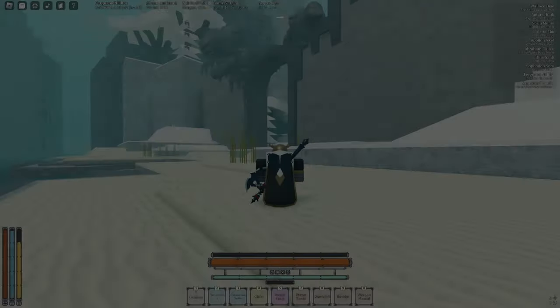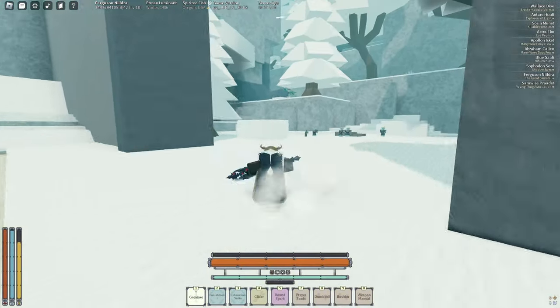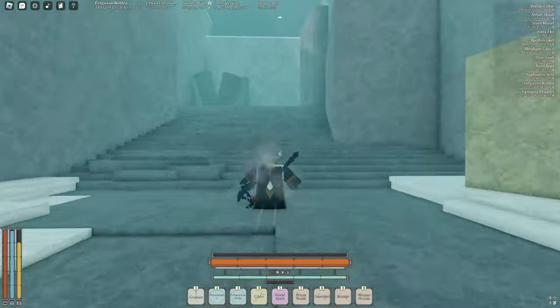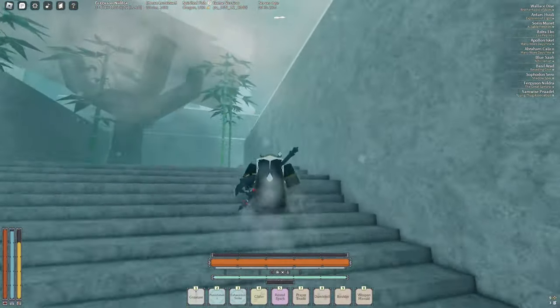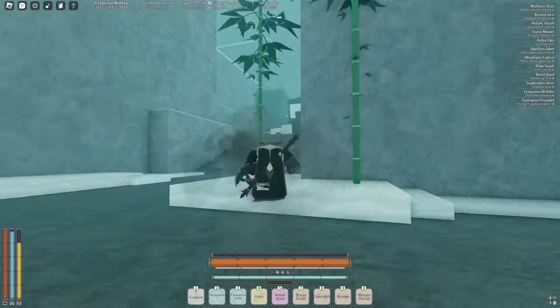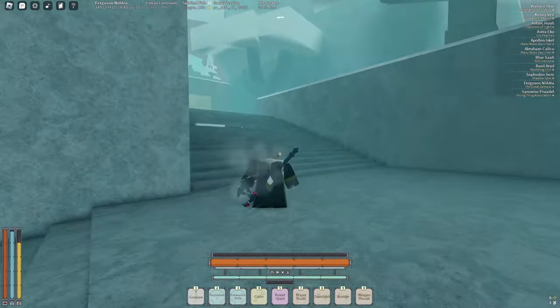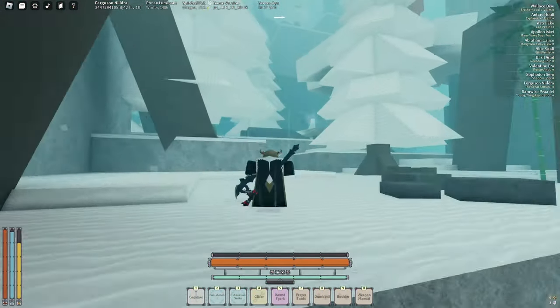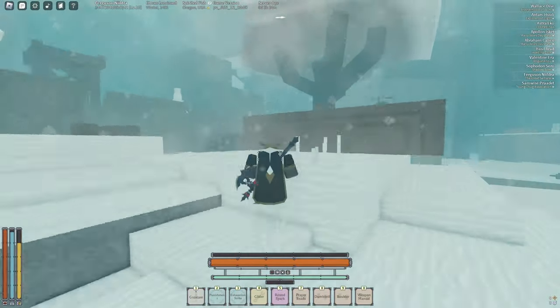In this video I'm gonna show you how to uncap your weapon. Just follow me from Etrus - you should know where that is if you've played the game for more than two days. Just follow me up this hill and you should be able to get it. To uncap your weapon you're gonna need a gale stone.